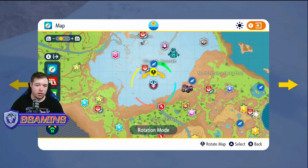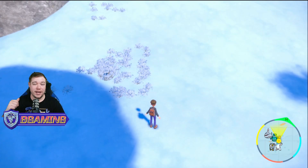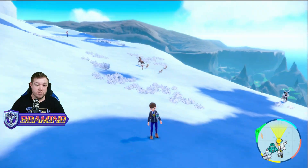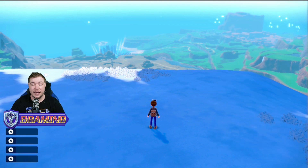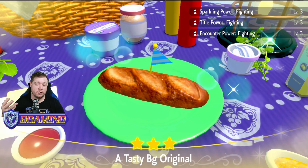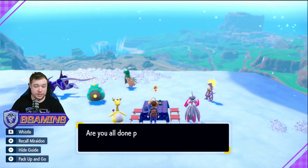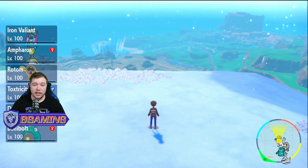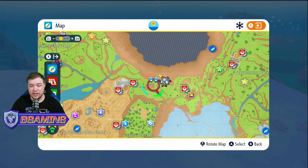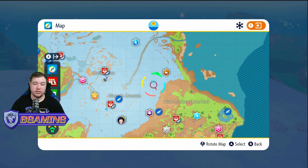So you just come to this area like I have. I'm in the snow section where Crabrawler and Crabominable can spawn. Now all I'm going to be doing is making a fighting type sandwich and then just day skipping. We're going to make our fighting type sandwich — encounter power fighting, this is the typical Herba Mystica sandwich with pickle — so we do have the best possibility to get him to spawn in that outbreak. Now all you do is just start flipping your outbreaks, day skipping, making sure your outbreaks reset. You're in the area that it can be, and that's it.